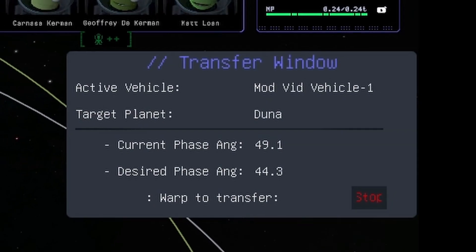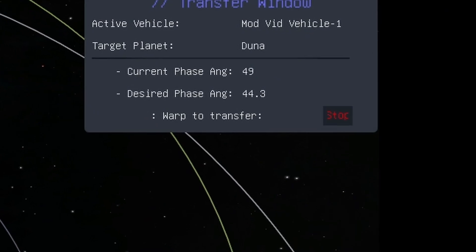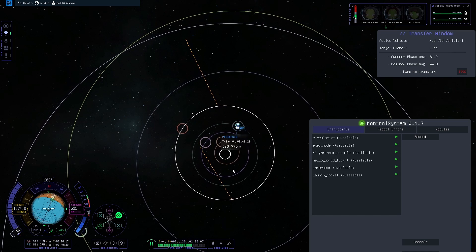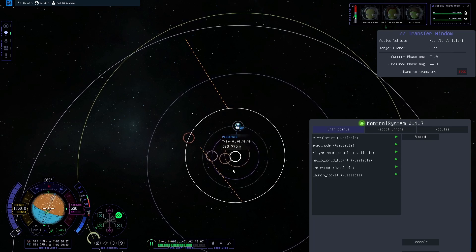This mod is a simple quality of life feature. All it does is tell you your current phase angle and the ideal phase angle for an interplanetary departure. Just select the planet you want to go to as your target, and this mod will provide a button that lets you time-warp to the optimal time to leave. Very simple, yet very useful, in order to maximize efficiency when traveling beyond Kerbin's sphere of influence. No button to bring this up — it should just automatically appear when you enter the map screen.